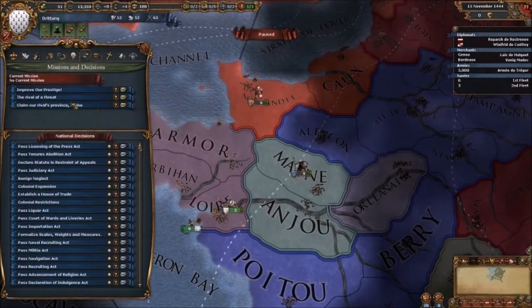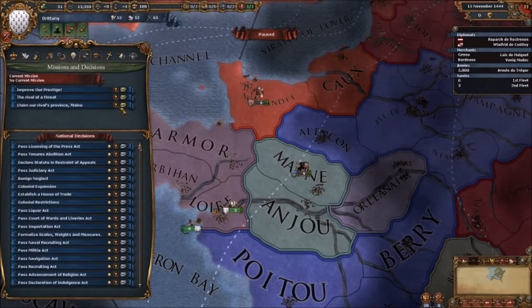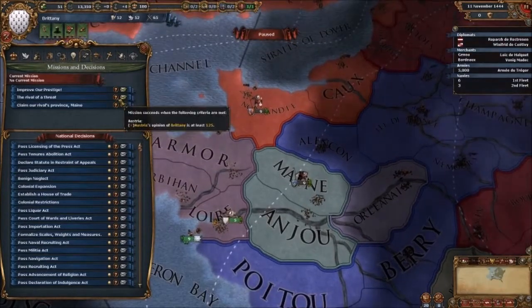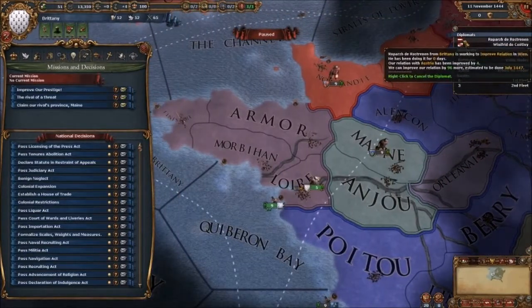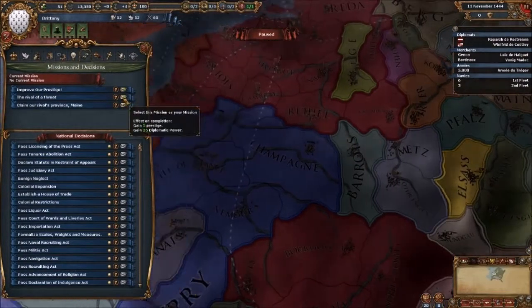We need a mission — missions give you rewards. Maine is a Breton claim, we could do that. We've got to get Austria. Improve our prestige — no, we're not going to do that. We're going to be friends with Austria, because that would be quite a good thing to do.